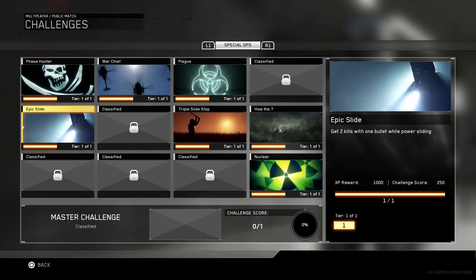What is going on guys, welcome to episode 5 of the Spec Ops Challenges. Today we're going to go over the Epic Slide, which requires you to get two kills with one bullet while power sliding. I'm also going to throw annotations for the other videos we already went over, just in case you still need those calling cards.